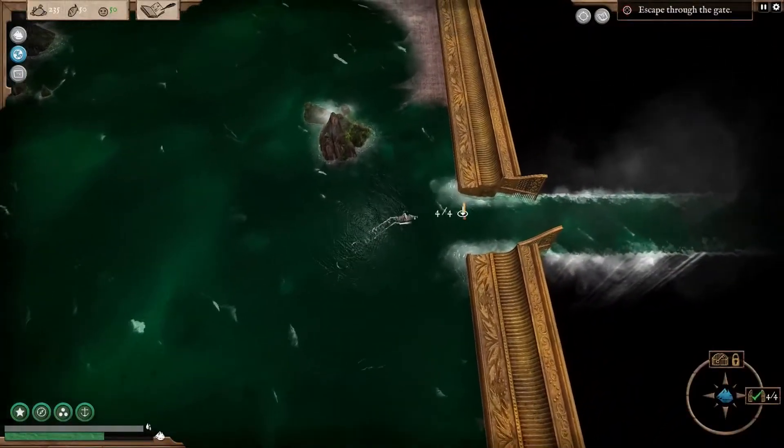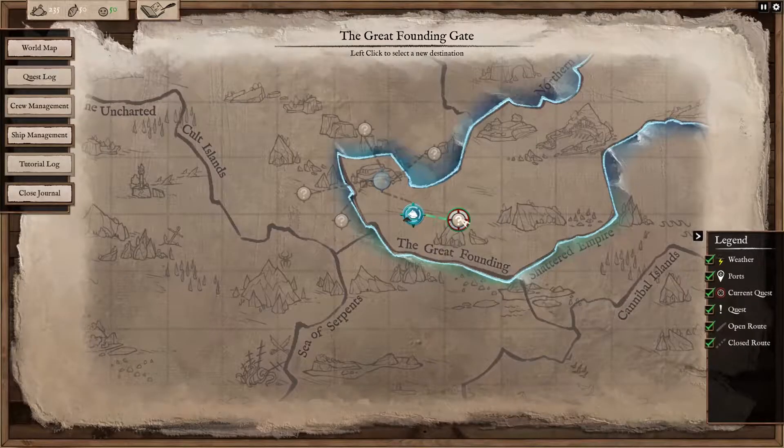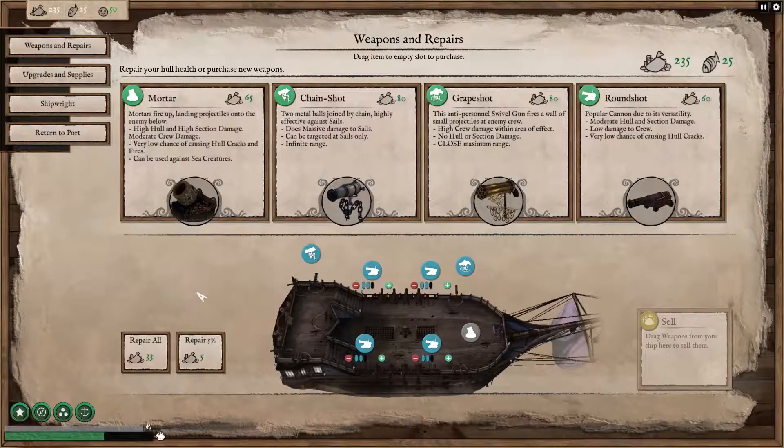When you've dealt with enough of these encounters you'll be able to open a gate to move to another map and the storyline continues with you moving along and doing what's required to progress. At various points on the map you might find yourself at a port where you can repair and upgrade your ship and also hire new crew members if you want to.